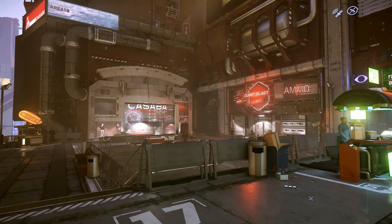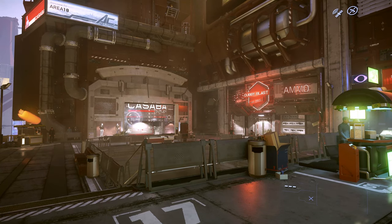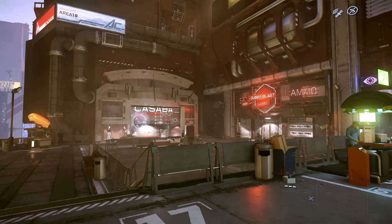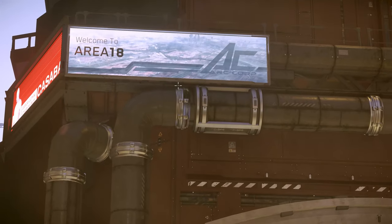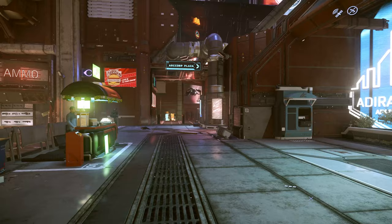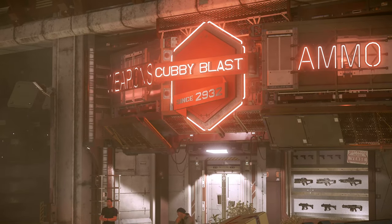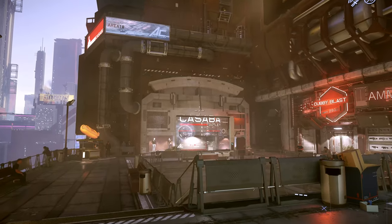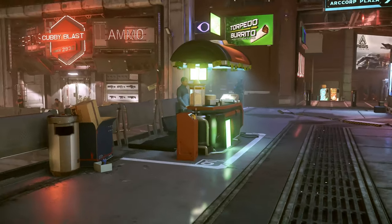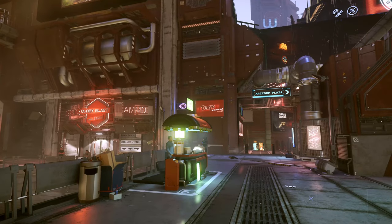You can buy new stuff and there is so much stuff to buy that if I went over everything, this video would be insanely long. We're at Area 18 at ArcCorp, just came out of our hab at Adra Falls. The first thing you see is Cubby Blast, which sells weapons and ammo. There's also Cassava Outlet, which is a clothing store, plus a couple of food stores — burritos, hot dogs — because yes, you do need to eat and drink in this game or you will die eventually.